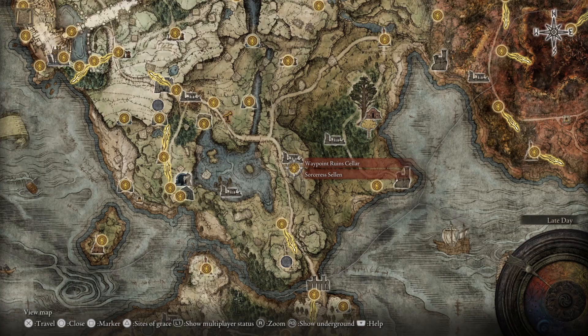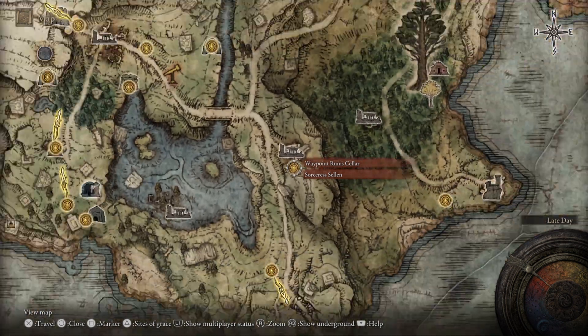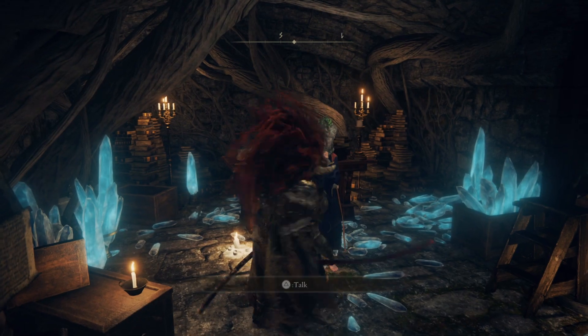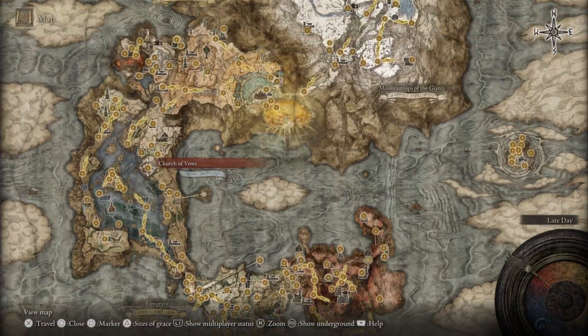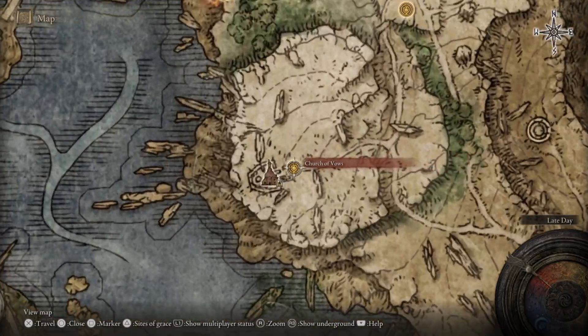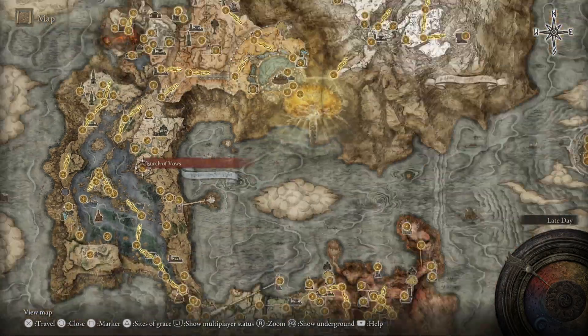I will show you how it works with this example. I'm here at Waypoint Ruined Cellar where I have the sorcerer, and I'm going to kill her now so you can see she's gone. You then come to this location on the map — Liurnia, Church of Vows. Come here or fast travel if you already have this location available.